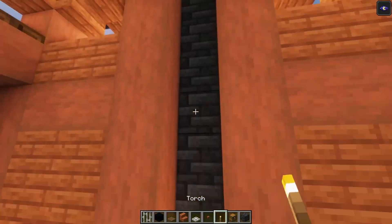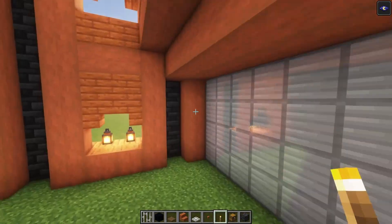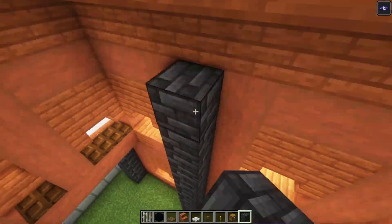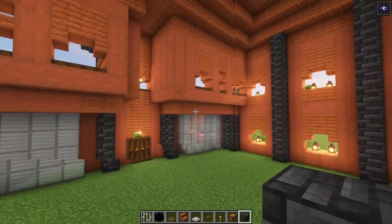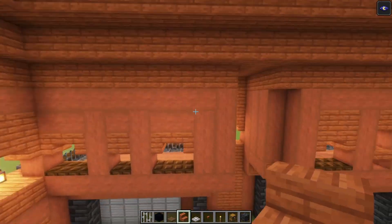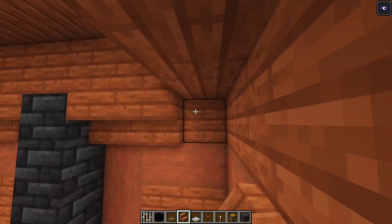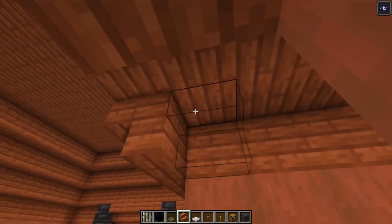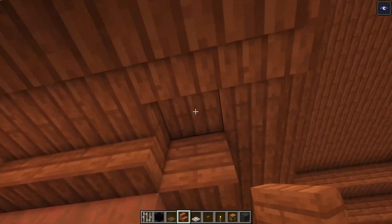The first thing we're going to do is add some pillars, so let's light up everything first and indicate some extra pillars. Once that is done, take some acacia stairs and go all the way around. Start off here and just continue like this — add it in, go back, and do the exact same thing.